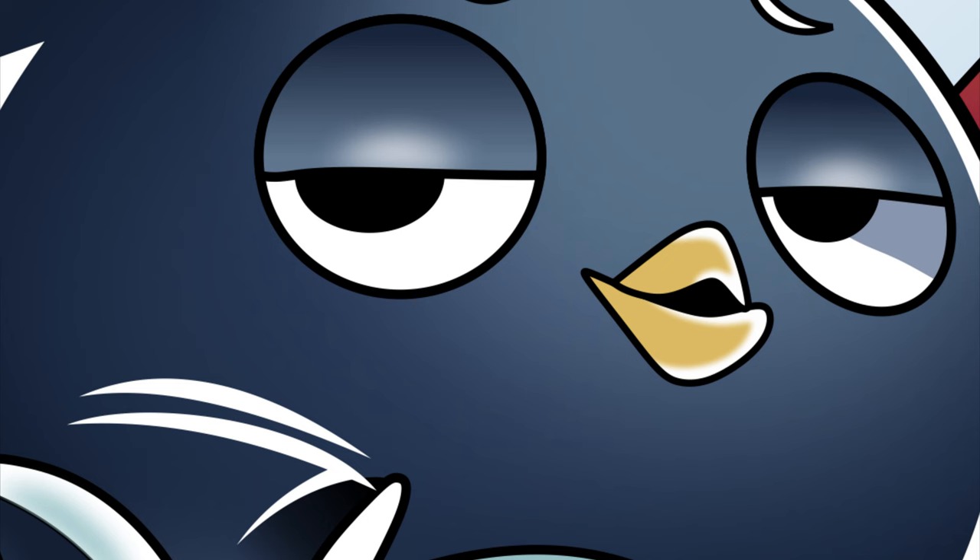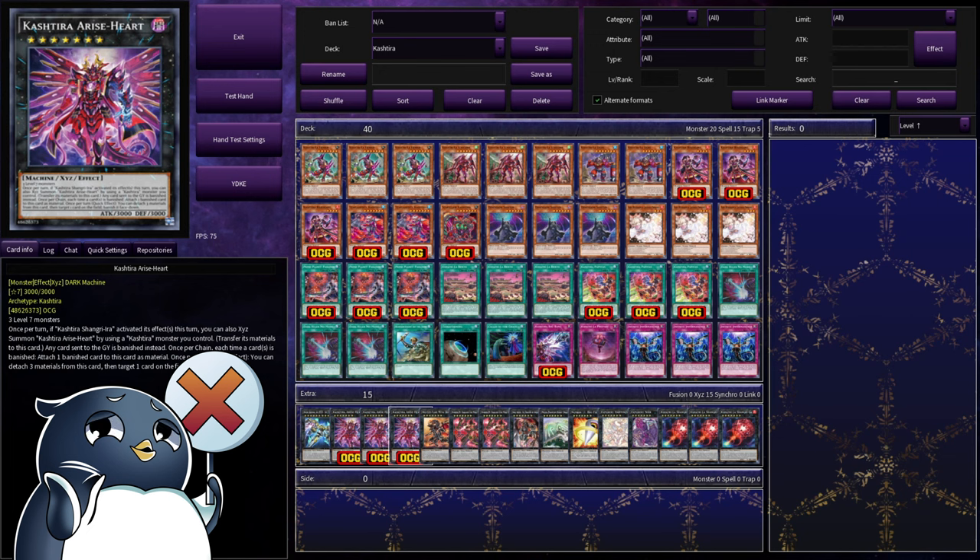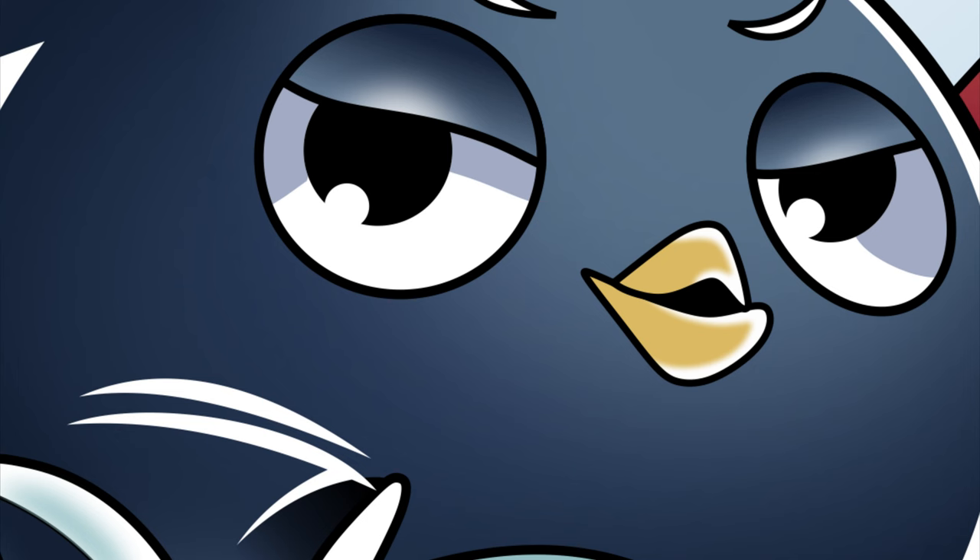We are playing Red-Eyes Flare Metal Dragon for time. And here we are — the boss monster to end all boss monsters — Cashtira of Riseheart. This requires three level seven monsters, but if you activated Shangri-La's effect at any point during this turn, you can just use any one Cashtira monster to Xyz summon into this. And while it's on the field, any card sent to the graveyard is banished — that's right, this is Darklaw. But not only that, once per chain, if a card is banished, you can attach one of those as material to a Riseheart. And on a quick effect, you can detach three materials to target a card on the field and banish it face-down. I cannot believe how easy it is to get into this card. It has such a good effect and it's basically free. If you are not playing this at three, you are doing something wrong. I don't care how expensive it is, you are playing this at three.